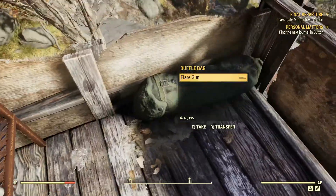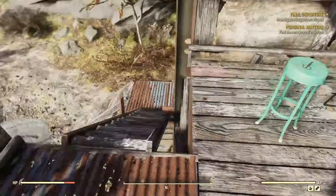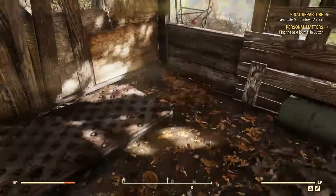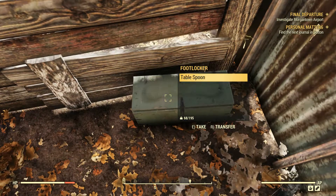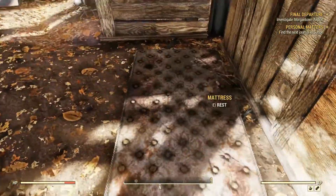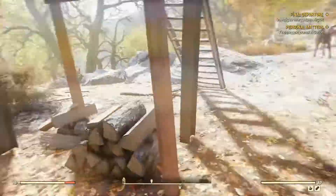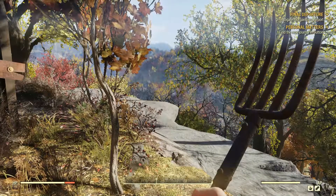Part of our goals for today is to get enough stuff to start making Molotov cocktails for when we're going to be power leveling here later. I'm not sure that we're going to end up running into a lot of that stuff just naturally, but we're going to try and collect as much of it as we can in Episode 2 here. I'm going to jump back to camp and we'll start our way down to Poseidon.